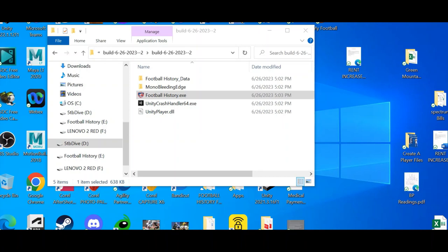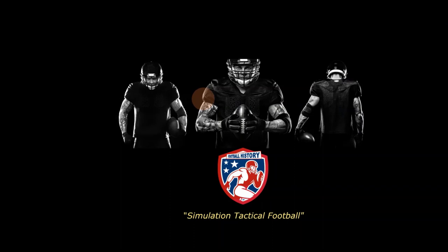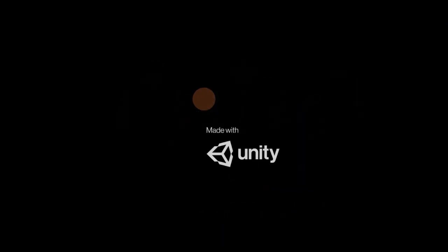Hey guys, welcome to Football History Devlog. This is our second devlog. I know it's been a while, but I wanted to wait until we got more progress before showing what we have. We're looking to release the game in the fall of this year, 2023. We're not quite done with the UI and all that other stuff yet, but I wanted to show you where we are so far.